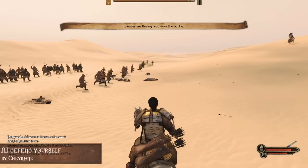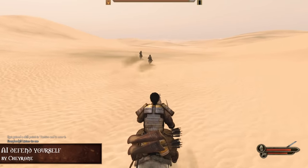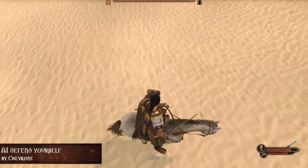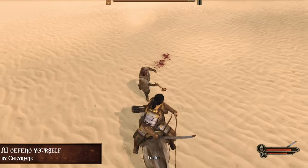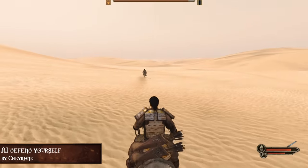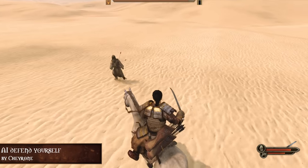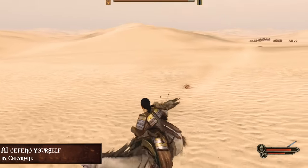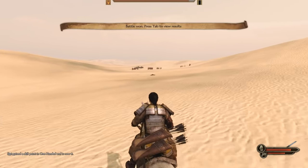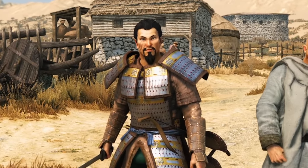Next up we have AI Defend Yourself by Cherone, which makes agents that flee from battle that get attacked from close range actually be smart and fight back. It was just crazy how the enemy will be fleeing while you can trot alongside of them with your horse and just whack them all to death. So now when AI are fleeing from the battle, they will actually draw their weapon again and fight back if you get too close. They will stop and realize they can't run anymore. A really good mod that adds more realism to the game.